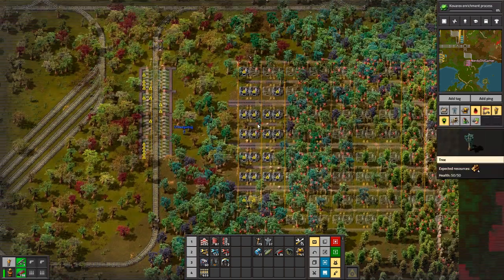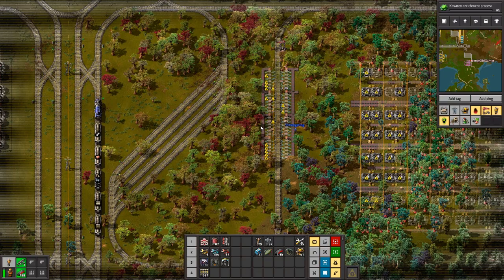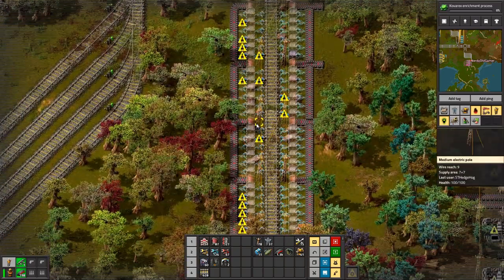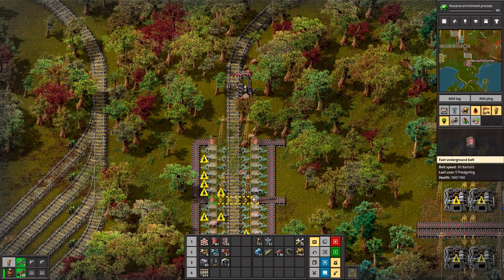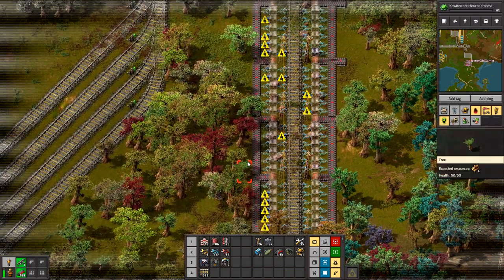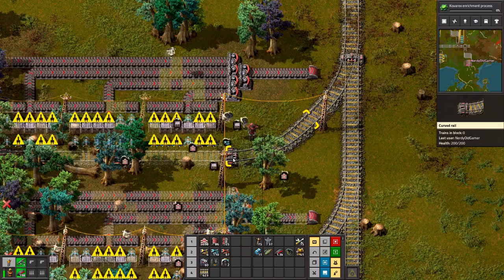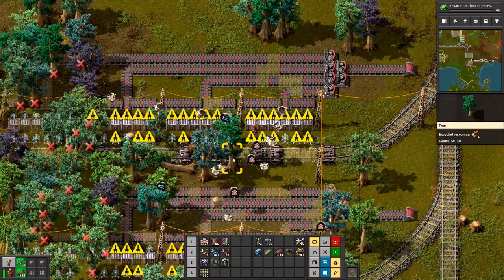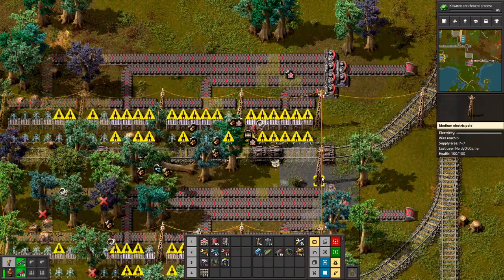The drop-off I'm looking at is using steel chests. My blueprint for some reason is using iron chests. Let me make a new blueprint — the drop-off right next to the smelters should be using steel chests. I might have downgraded it to iron chests when we were struggling for steel, just to get it working. So now I've updated it to steel chests.